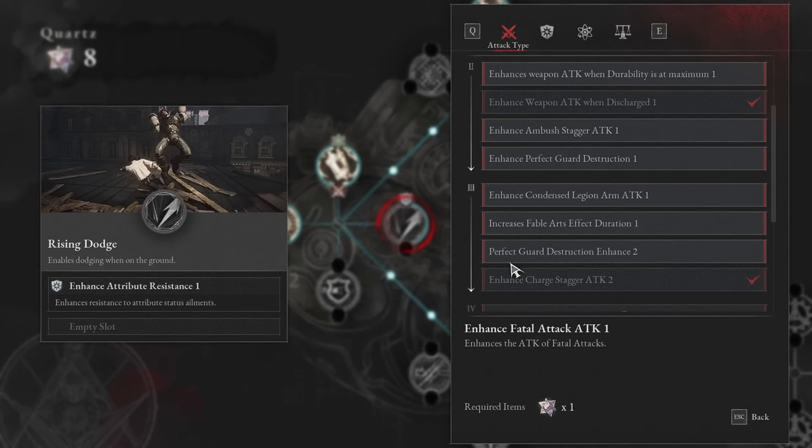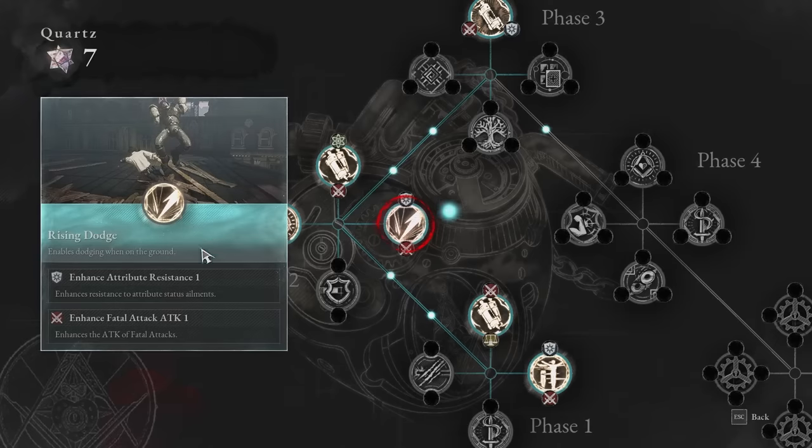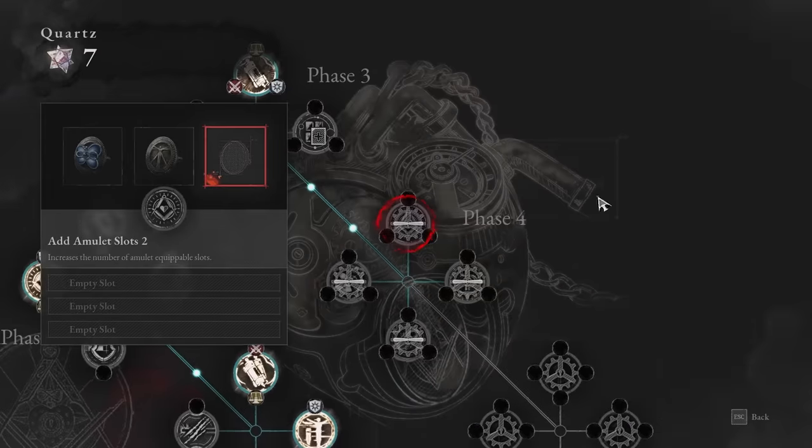When looking at attack options, the guards are really good for a strength or motivity-type build. I like going all the way back to the top and taking 'fatal attack 1' for more fatal attack damage — I think that's really, really good. It's a weird combination, but it unlocks phase four, so it works.